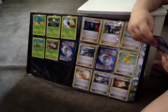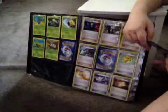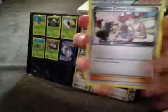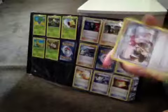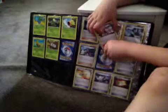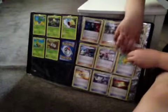Next card is Pokemon Center Lady. Here's a zoom-in picture — let me try and get it straight. Look at her, she looks weird, she's freaky. Here's the zoom-out version. This is the fifth card of the day, halfway through.